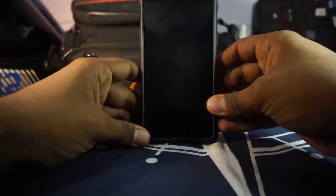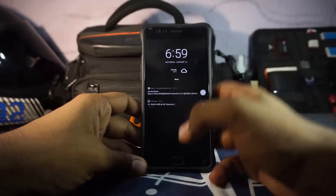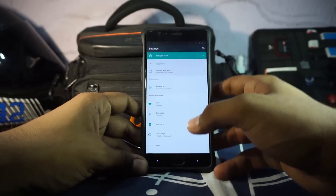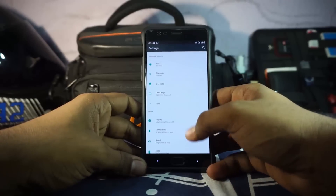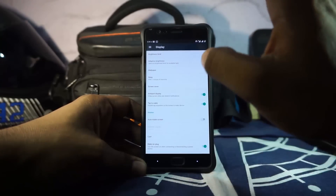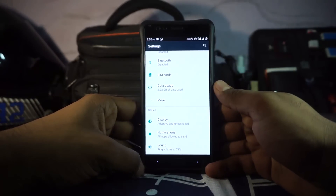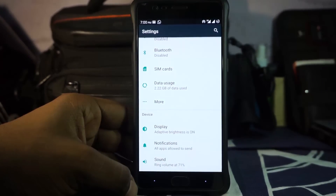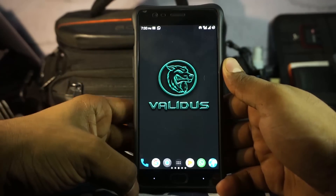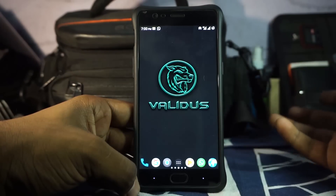So the Validus ROM — you might know these guys. They are from Ground Zero Team and it is a very interesting ROM. I really like this because they have a lot of features. They have other ROMs also, namely Tesla, which is amazing. Validus ROM is part of an amazing set of ROMs from a development team called Ground Zero ROMs. Let's get started with Validus now.